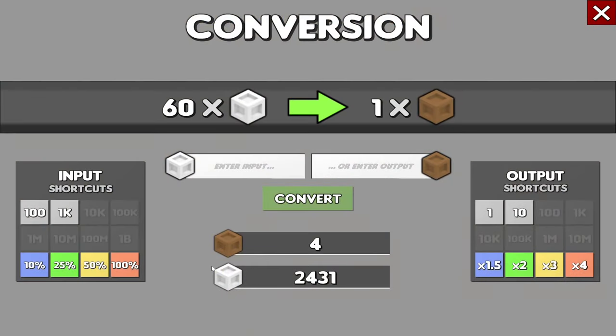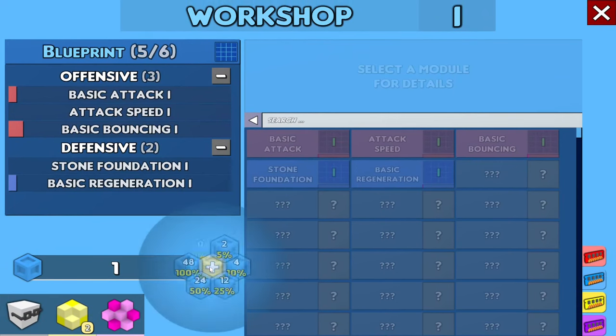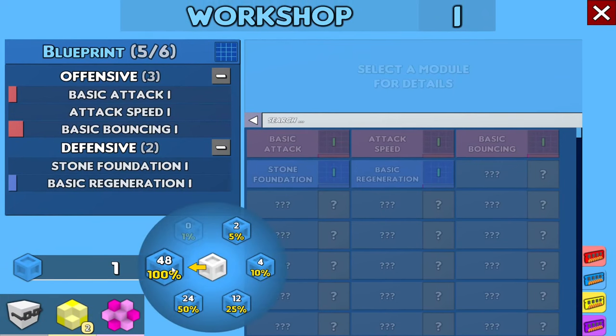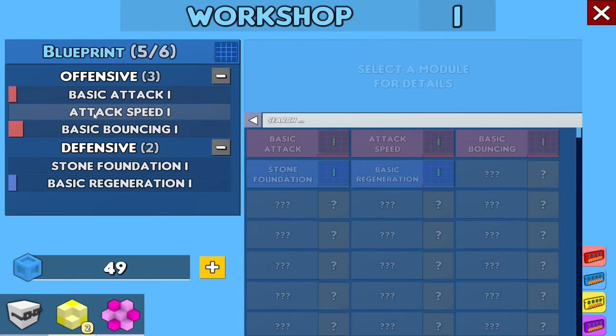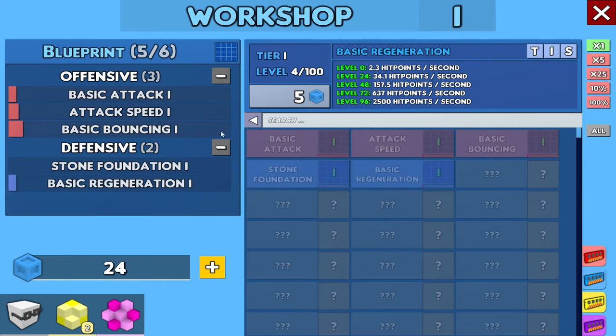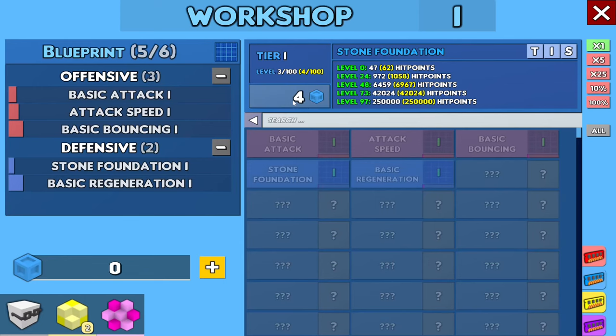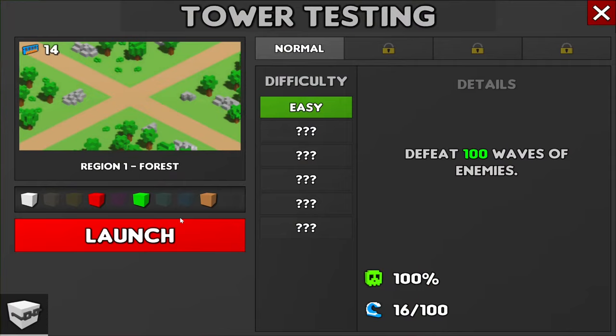Construction firm — 41. I'm still short, so let's just spend those white bosses on the blue boss instead and get 48 of those. We can finally start leveling up the attack speed now, though we can only do that once. Let's work on the basic regeneration and toss some points into the stone foundation. Let's head right back into Region 1 Forest. Launch.